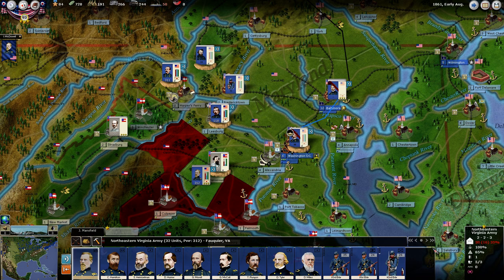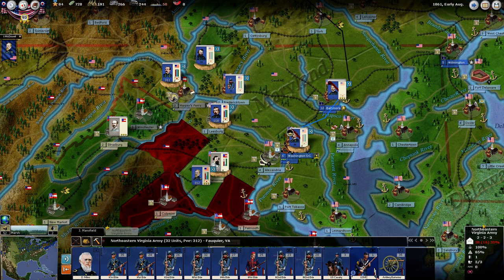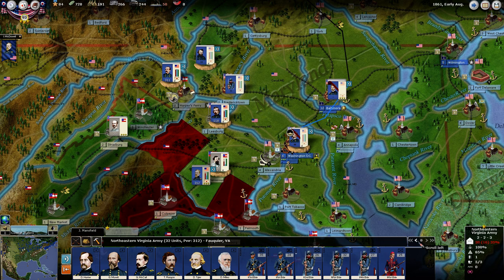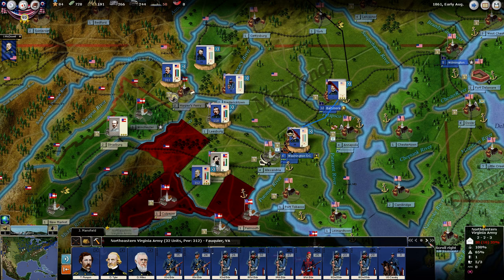If we look through here, we've got guys that are low in cohesion, some that are completely gone, and some that look like they're completely okay. I think we've got a lot fewer infantry brigades than we had when we came down here — that's unsettling. I believe we lost 7,300 troops as prisoners.